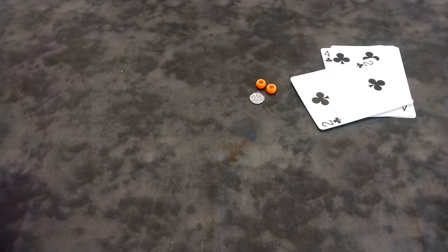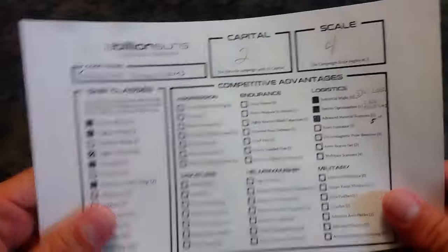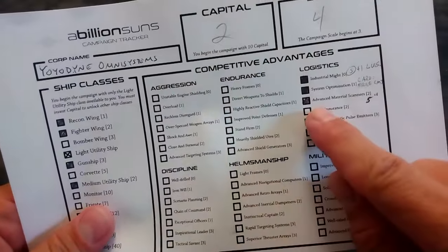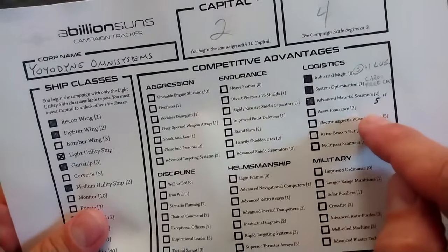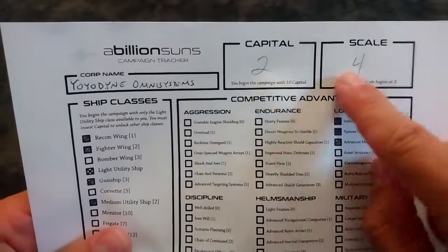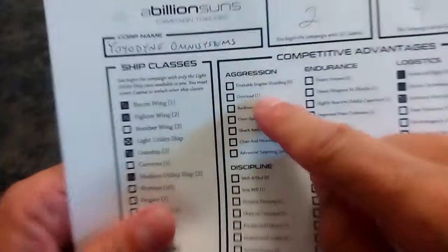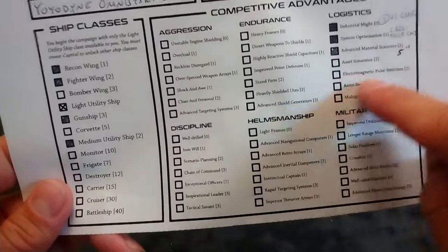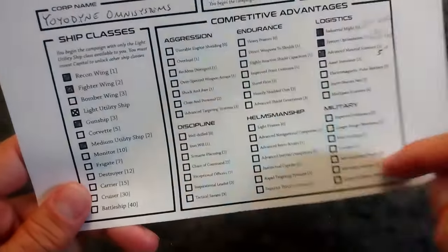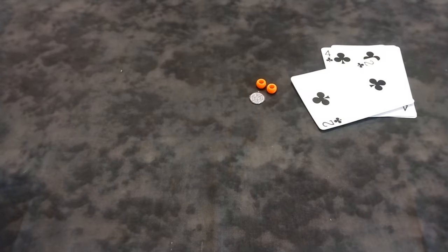We have been promoted from intern to desk clerk at Yoyodyne Omni Systems. We raised enough money to increase our scan range to five. We are following the logistics tech tree and are now playing a scale four game. We have two capital, which is not enough to unlock anything else here — we'd have to pay to unlock any of the other tech trees. Sometimes once you unlock higher level techs you can unlock a few others, but they're expensive. I'm just going to wait and see what happens at the end of this turn.